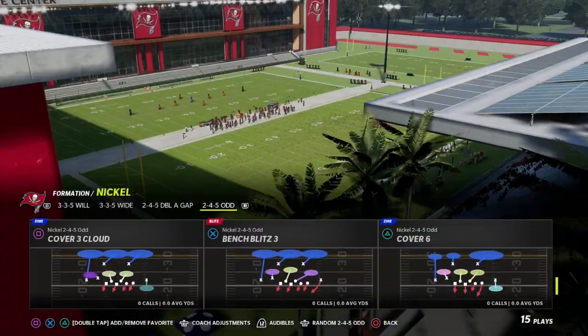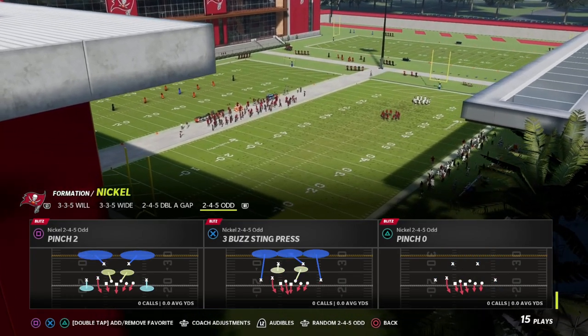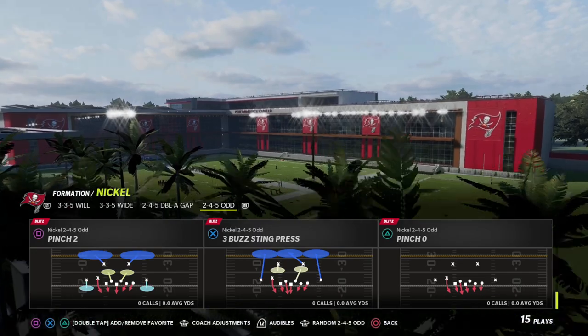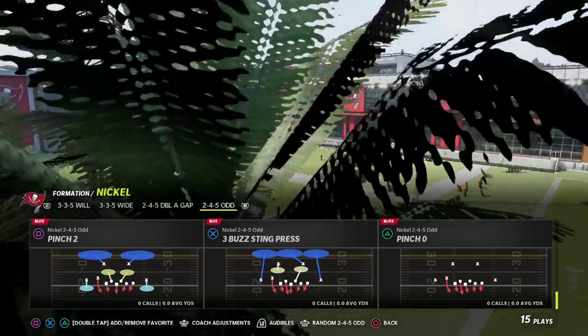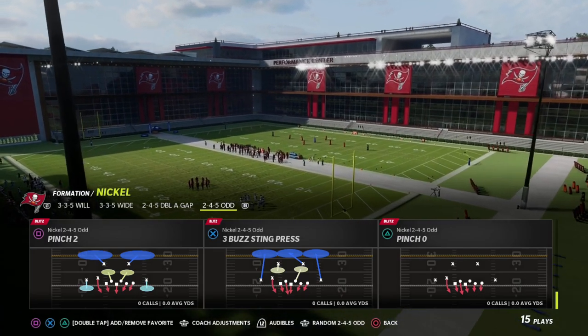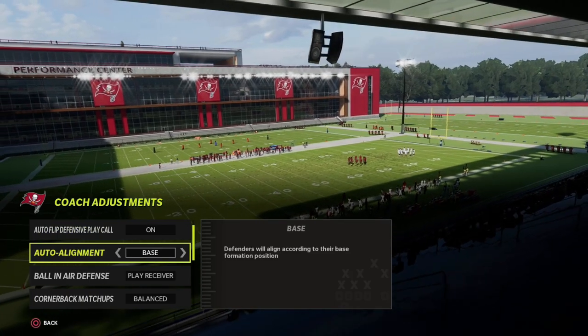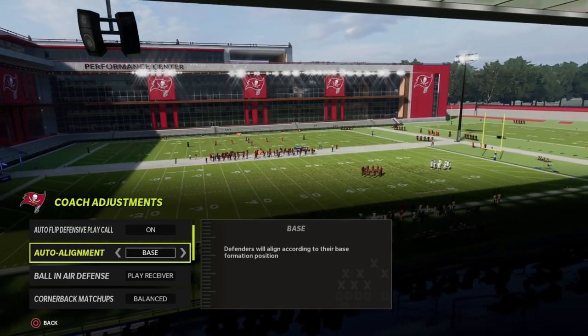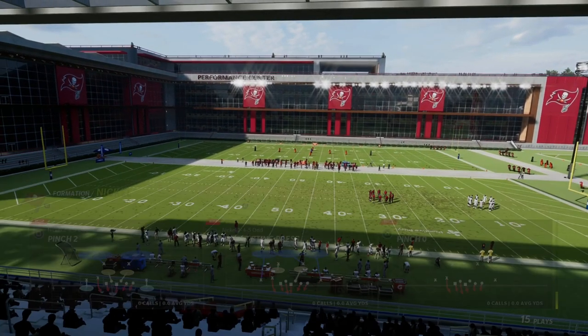We actually teach in our defensive ebook a little bit of a trick in terms of how you can get additional adjustments on certain plays and get better personnel in the field, but really this is just a great defense all around. It's been one of the top metas this year, and I just wanted to break down the simple setup for the blitz. I'm going to put my alignment on base — I think it's better on base — and we're going to come out and pinch to.